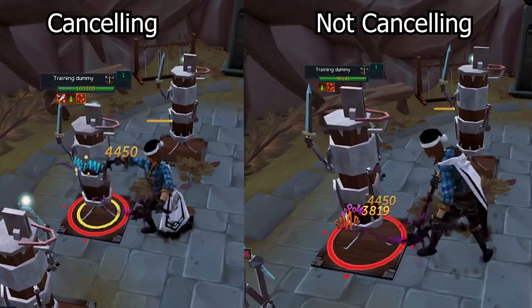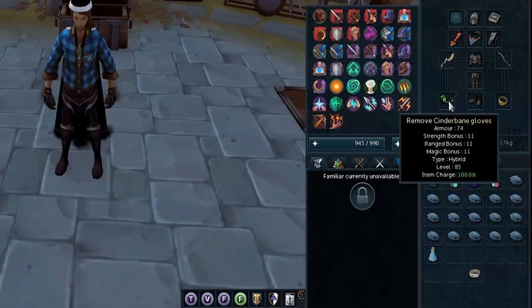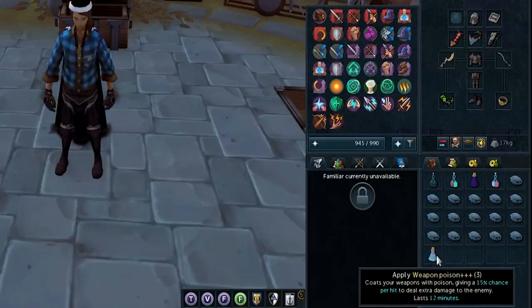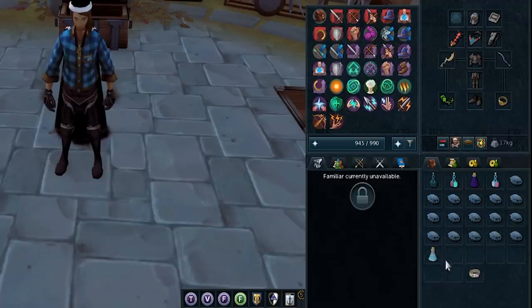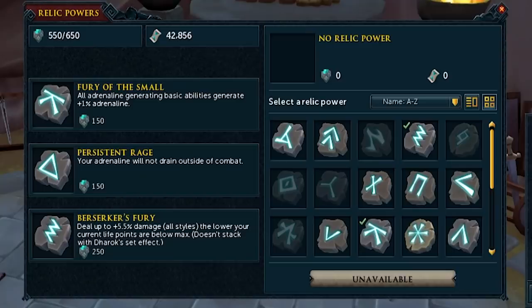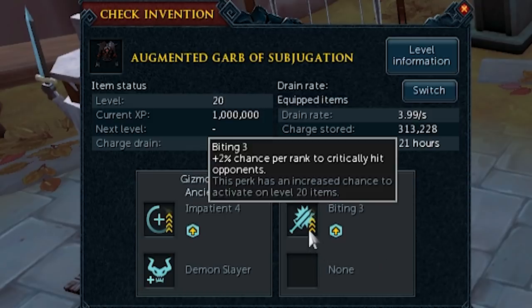Now the more simple stuff that can increase your DPS very easily and even passively. For example, weapon poison+++ against anything poisonable is a passive DPS increase that stacks with Cinderbane gloves. Pairing both increases your DPS significantly with no input. Not all PvM upgrades come from PvM — Archaeology Relics give more DPS, quality of life, and survivability. Invention is another: upgrading the perks on your gear can improve DPS output heavily.